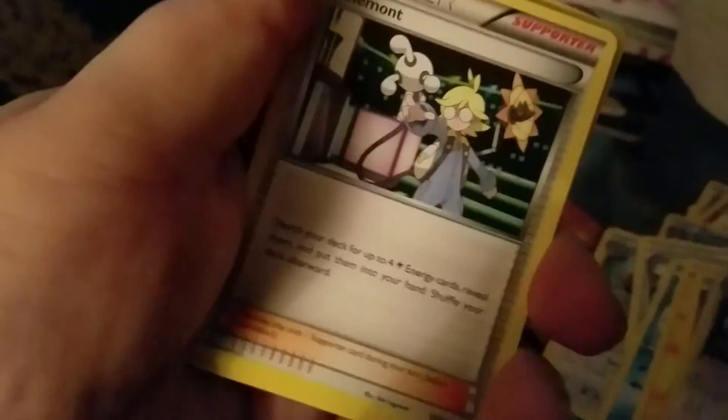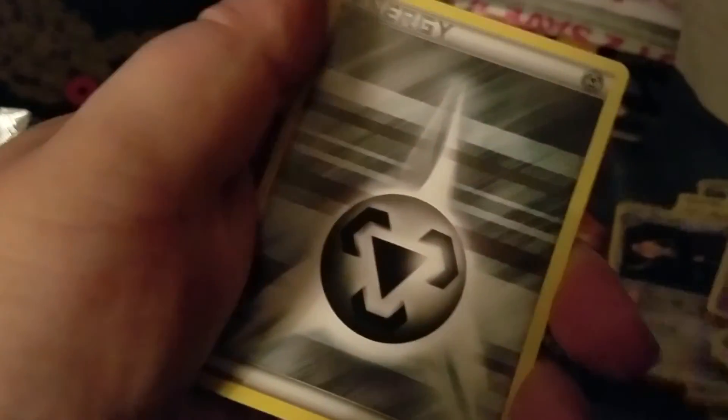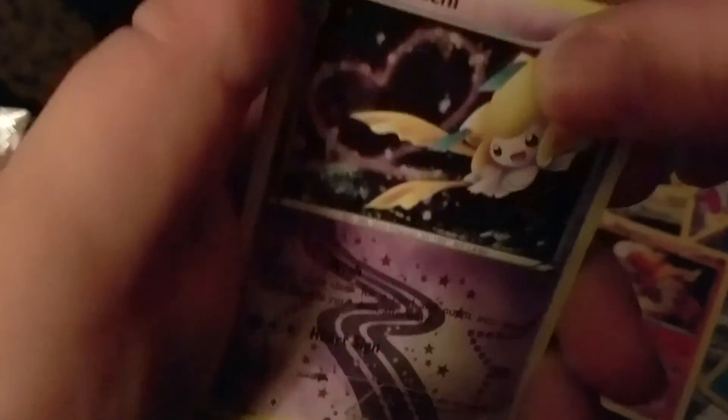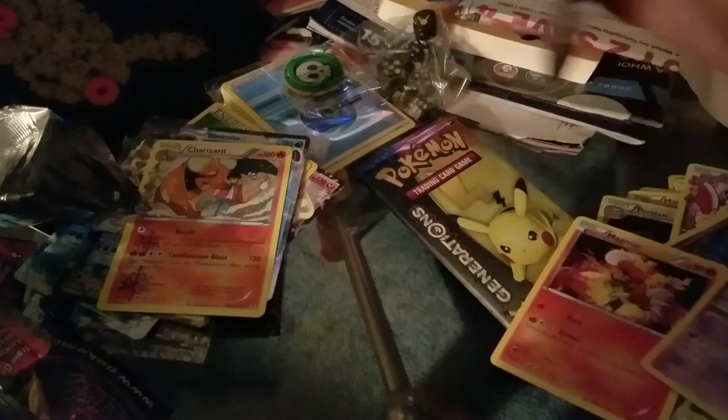Three from the back: Esper, Clement, Olympia, Zubat, Metal, Magmar, Paras, Reverse Cloyster, Holo Jirachi, and a Regular Rare.